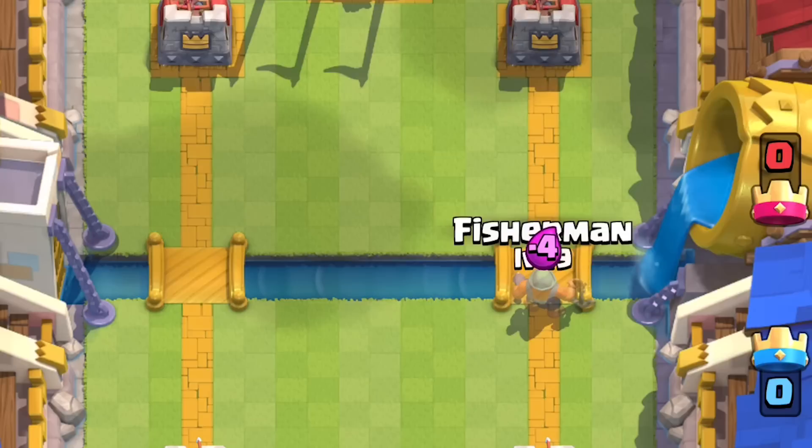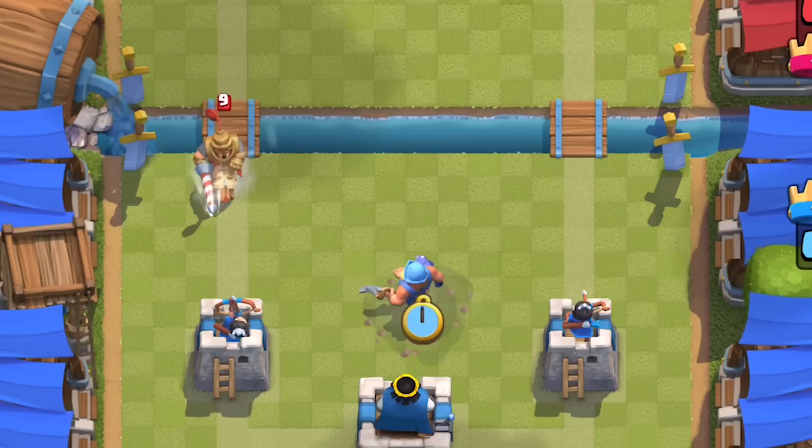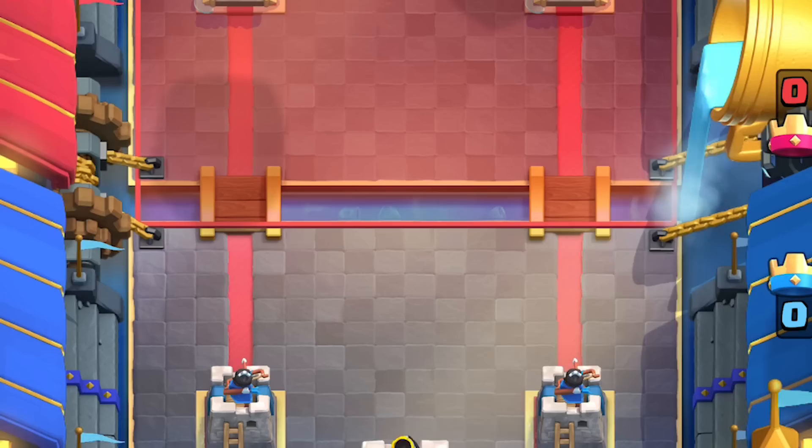The Fisherman's greatest weakness is swarmy cards — he takes way too long to swing his hook and just gets overwhelmed when surrounded. He's designed to pull single units to the center to get help from both towers. With the help of both towers, he can even stop charging units like the prince without taking any damage.